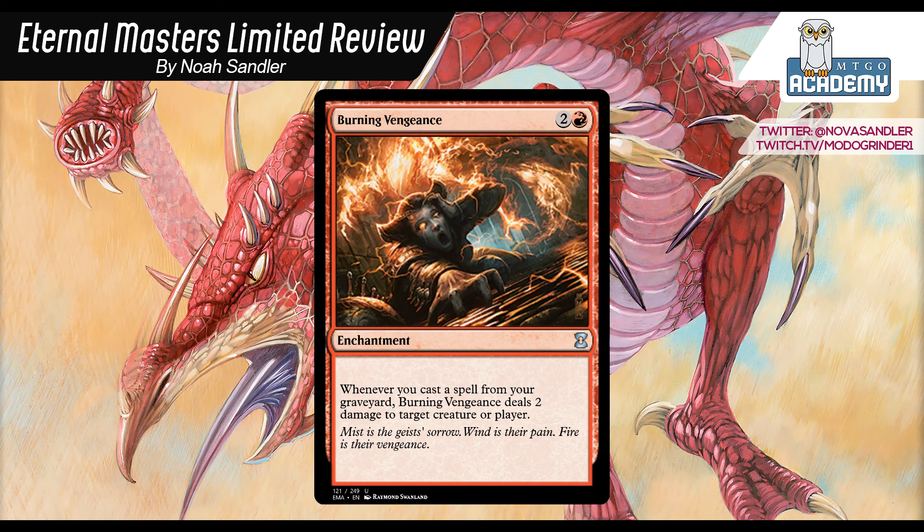One of the problems is if you don't get a Burning Vengeance, your deck is pretty weak. It's very important that you actually get the Burning Vengeance in order to go into this archetype. If you see one in your first pack, I think it's fine to take it and try to move into the archetype. Don't necessarily completely force it in case it's not there, but that's a good opportunity. Or, if you're taking some good blue and green cards, a couple flashback cards, and then pack two you see a Burning Vengeance, I think you could move in and try to make something work in a three or more color deck.